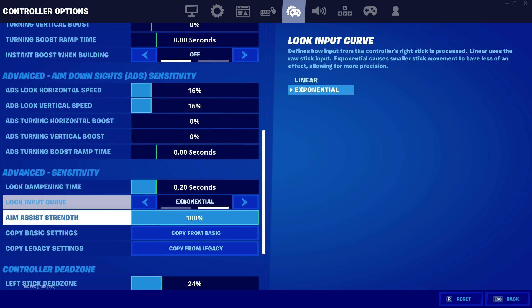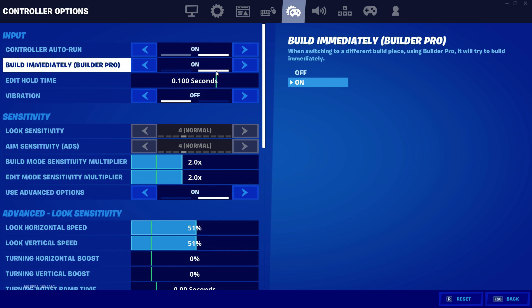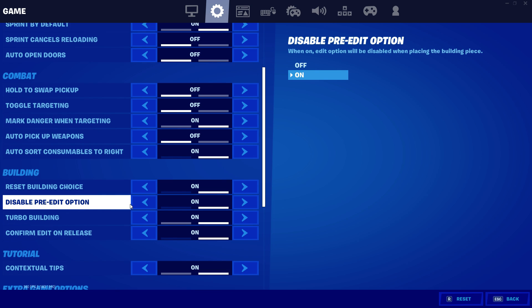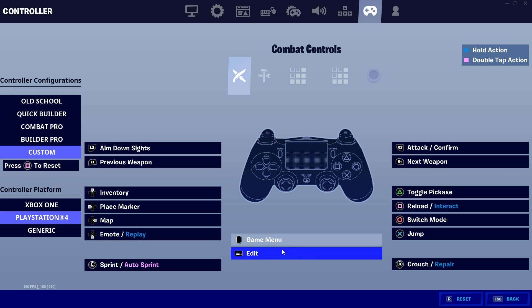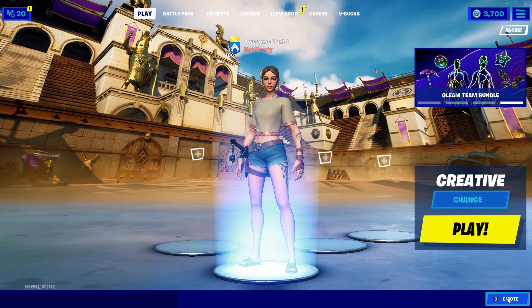That's pretty much my settings. What I was going to explain for the edit hold time — you might not like it because you can confuse the building edit with the editing time. But what I do is I disable the pre-edit option. I also edit with the touchpad, which I started with circle, but I switched to touchpad — pretty much a god. I feel like touchpad is way better because you edit way faster. That's pretty much it guys, I hope you enjoyed the video — peace boys.